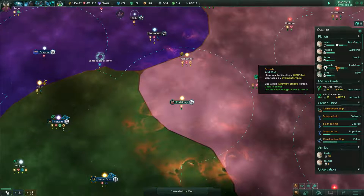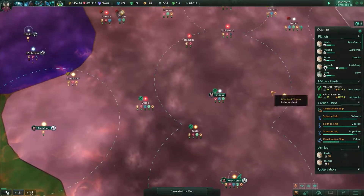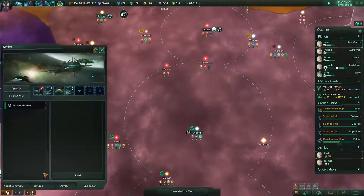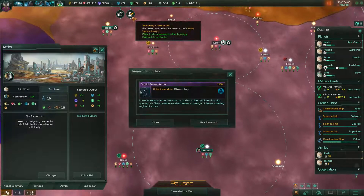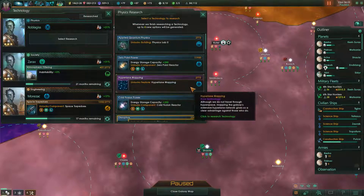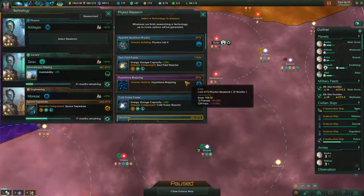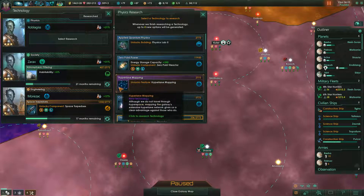The plan is to turn Daxush into our new science capital, so to speak. Because there we're going to build this plus-5 construction... or maybe just do it on the homeworld, I don't know. Research complete — oh, another one! So there comes the observatory, which should hopefully be helpful. It allows detailed mapping of every hyperlane in the galaxy. And that does... what for me exactly?